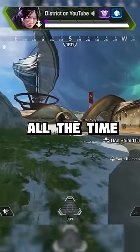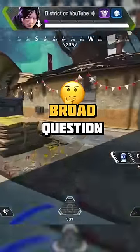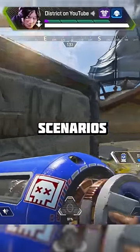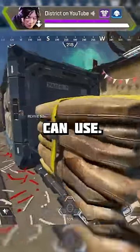As an Apex coach, I get asked all the time: when should I use a wall jump, or how should I use a wall jump? This is a very broad question because there are countless scenarios where you'd want to use a mechanic like wall jumping. There are also three different kinds of wall jumps that you can use.